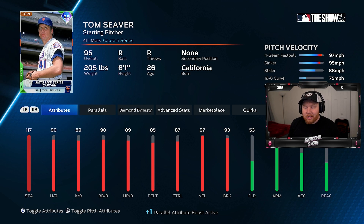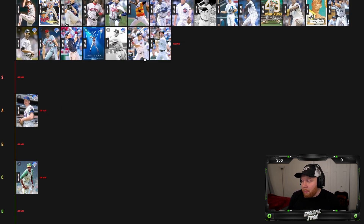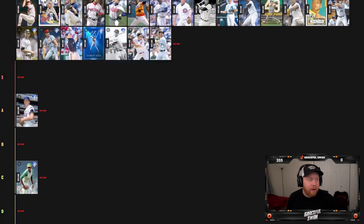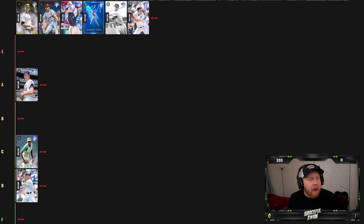Tom Seaver has a sinker, a slow change-up and curve with great break. I think Tom Seaver is an A — personally, this early in the game, I think he's incredible. Next we got 86 overall Todd Helton. He's not my favorite — first baseman, hitting stats aren't great, just a well-rounded left-handed bat. The Rockies collection wasn't that good, so Todd Helton goes in D tier.